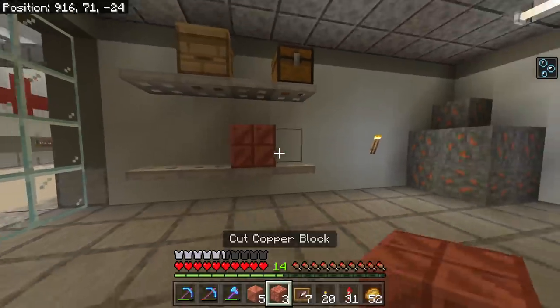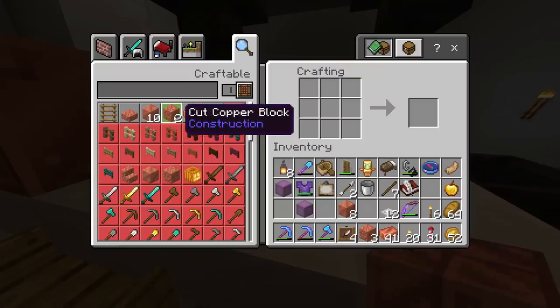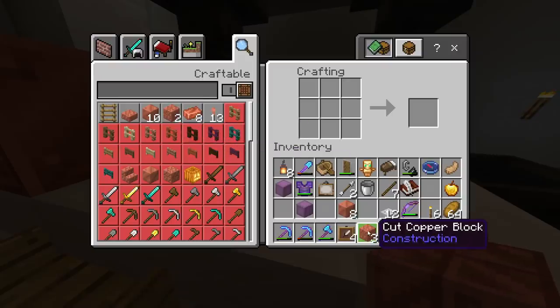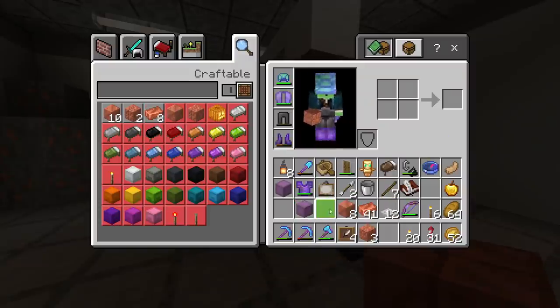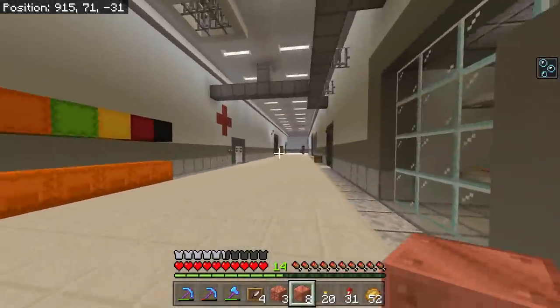I love the sound these blocks make. I'm assuming there's some way to make stairs — probably out of this. But I don't want to make too many because I don't think I can convert it back down. I want to keep some of my copper ore. I'm going to go put a few out in the world and see what happens — I think rain is what causes it to change color.